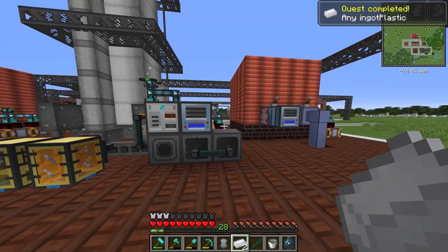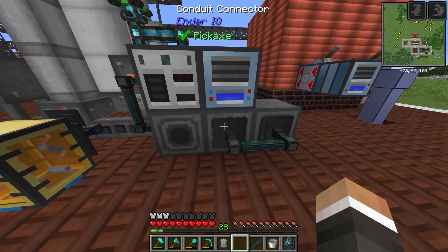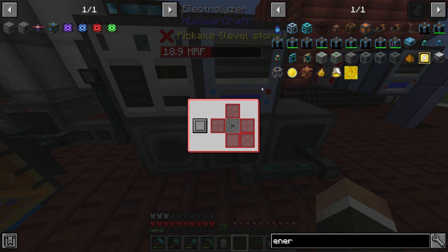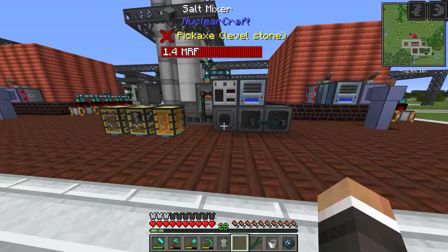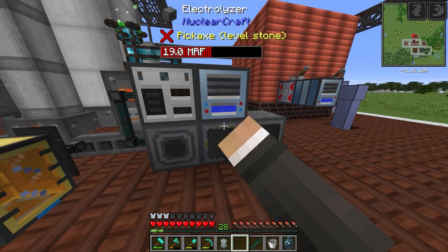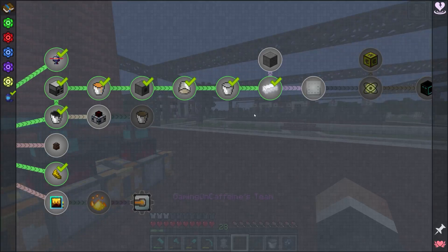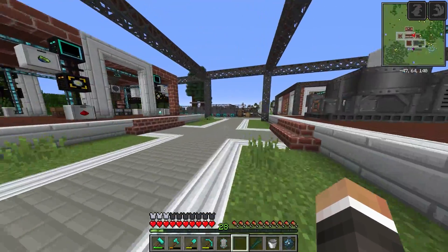That's the general premise - obviously this is a very rough setup and we'll need to move the machines and set up proper automation. There are options to make this easier: for example, in the electrolyzer we don't need the deuterium, so we can set those tanks to void excess so it just deletes leftover deuterium. We can do that with all the outputs to prevent backups. We can see how we'll get towards plastic automation, but before automating plastic ingots we're going to need a massive power increase to get these machines to a reasonable speed for making chemical research.